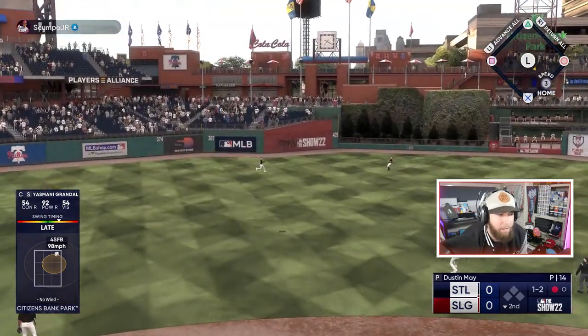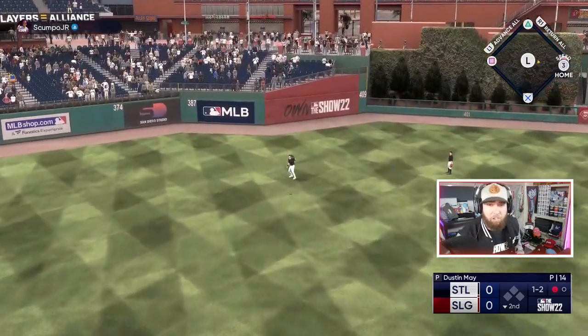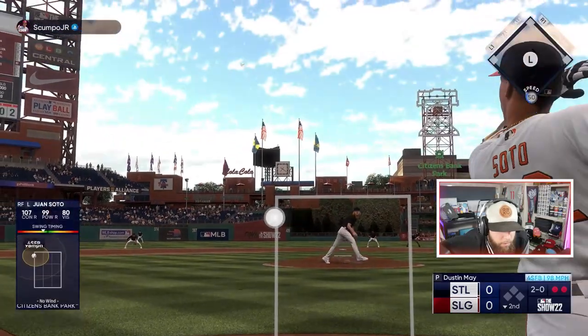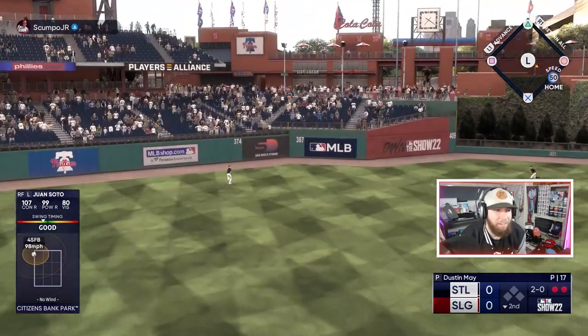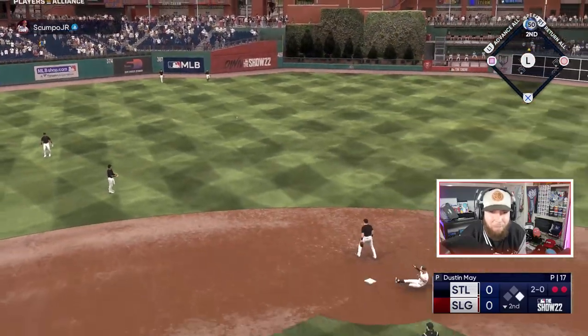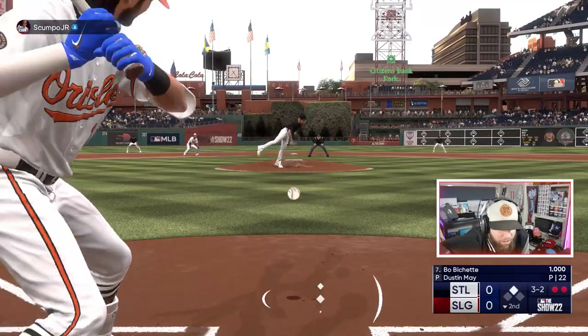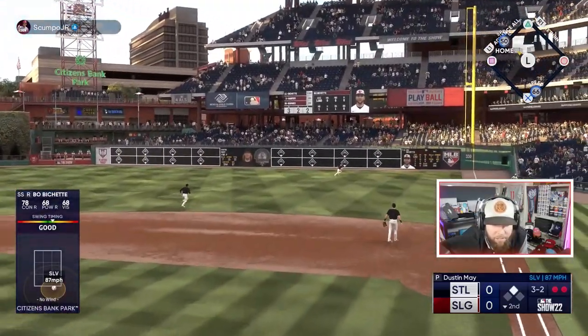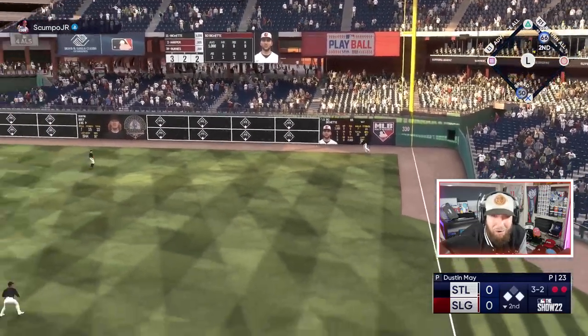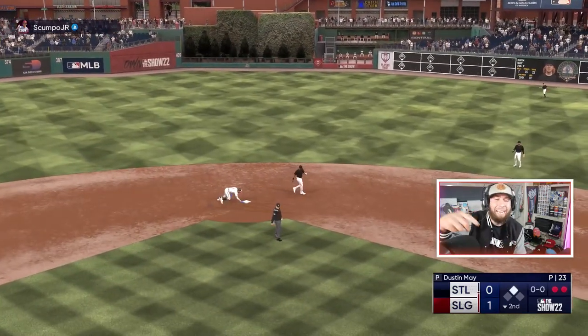That's a straight four-seam — he keeps throwing it belt-high into the lefties and has had success with it. We're going to see more of it, but we'll get one and launch it. Outside the zone — miss inside the strike zone. That ball is crushed, that's at least a double! It's off the top of the wall — two bags with two outs, just missed a homer.